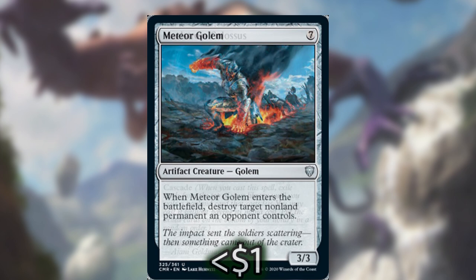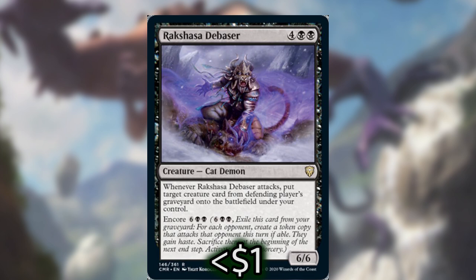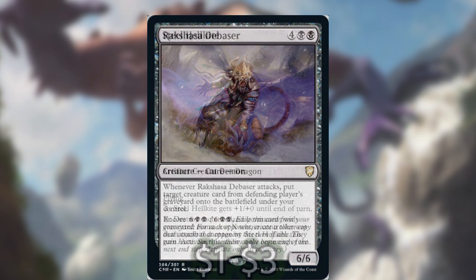Meteor Golem is typically a very subpar card — seven mana for destroying any non-land permanent just really isn't good enough, and it's only a 3/3 — but paying one mana to destroy any non-land permanent with Belbe's mana is pretty good. Only use him when you really need to deal with a target on the board. Rakshasa Debaser is the first colored creature in this section. It's a great target for encore: when you have Belbe generating a lot of mana, getting creatures out of your opponents' graveyards to fill up your board is really nice, especially with your big beaters.